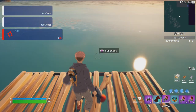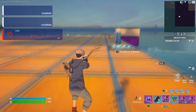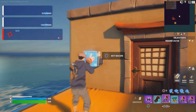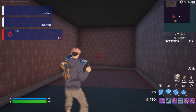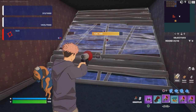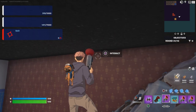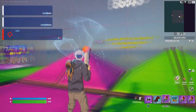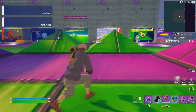Once you grab the bacon, run backward — I recommend using your grappler for speed. Open this door using the bacon, go inside, and build a ramp inside here. Look over here and there should be an interact button. Interact with it and you'll get AFK XP — it gives you a little bit at a time but adds up.